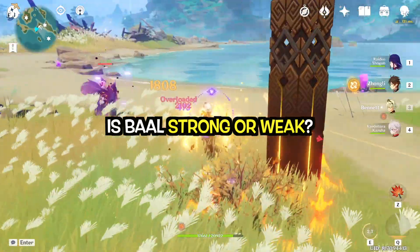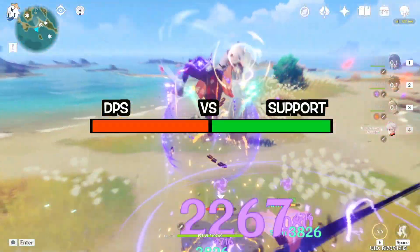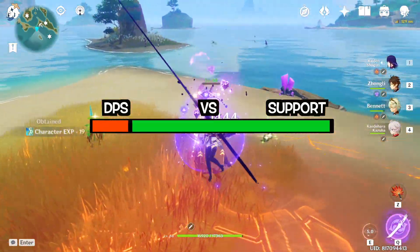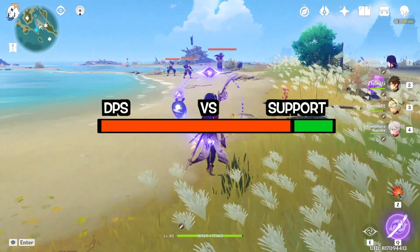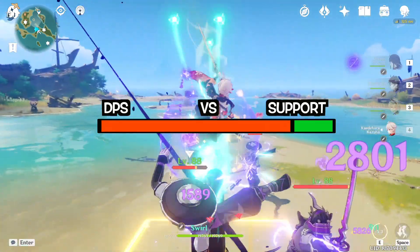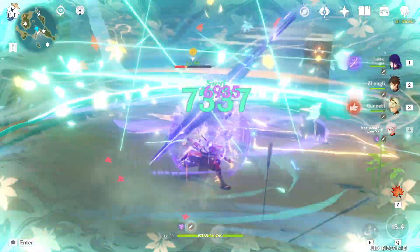So is Baal strong or weak? It depends on how you see her role — whether as a support or a DPS — she definitely shines between both. Baal is the only character in the game that offers huge support capabilities while also dishing out considerable damage. Other supports are either very good at supporting but poor at damage, or vice versa. Similarly, pure DPS characters deal more damage but don't offer comparable support. In short, Baal not only supports every member of her team but also contributes a lot in terms of damage output.